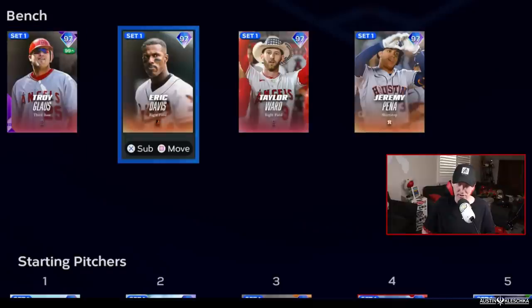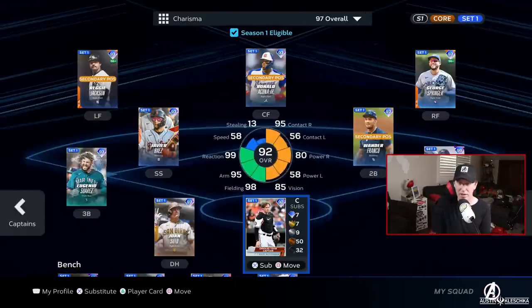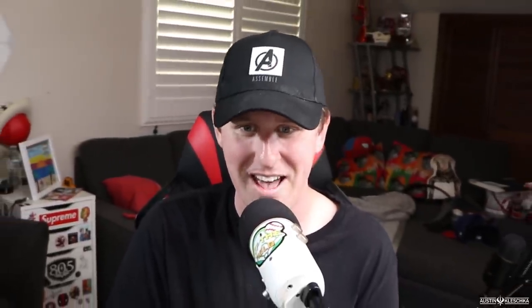The bench is Troy Gloss, Eric Davis, Taylor Ward, and Jeremy Pena. Any position besides catcher I'd just throw one of these guys out there and hope for the best, but catcher is so involved and I already know there'd be a million pass balls, so we're going with a different card. Dustin May will be our pitcher. The only Charisma bullpen card I have is Lee Smith, so hopefully we have a great pitching day. Check it out — I've been saying we needed an Avengers hat for Diamond Dynasty for years, and I finally got one. I love it.